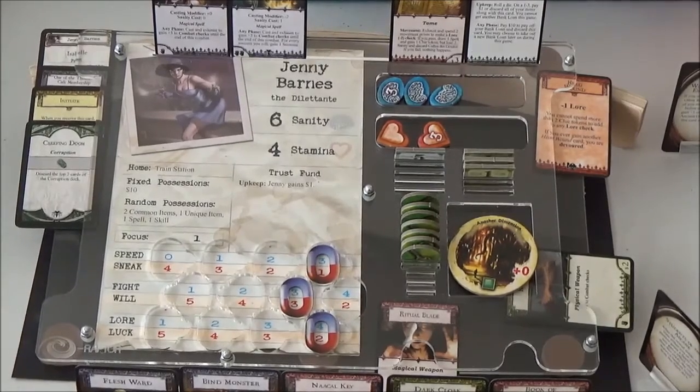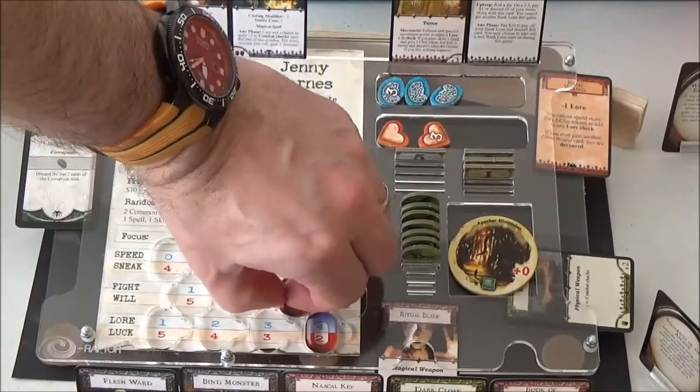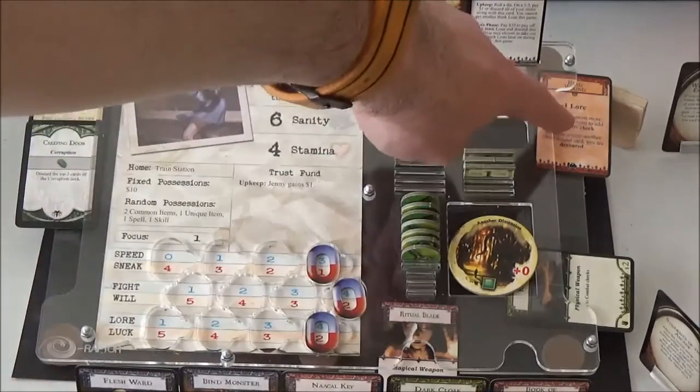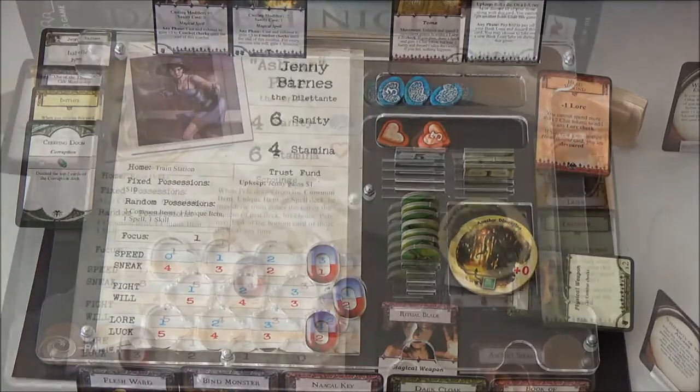What we will do, though — she's going to have to close the gate with fight. So we'll move up fight as much as possible. She has got four lore as well, but she's got the head wound, so she'd only have three dice. So this puts her up to four, which is good. Next up is Ashcan Pete.